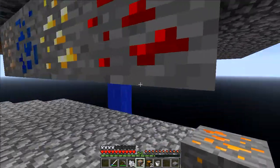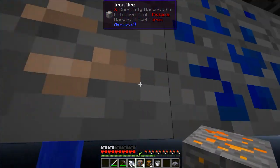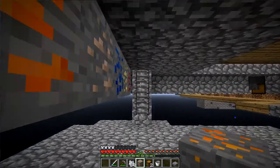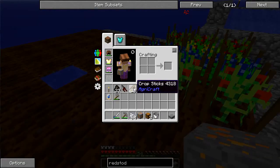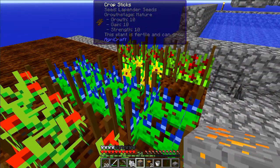Let's drop down underneath. Here we can see the redstone, the gold, the lapis, and the iron ore. I'm just laying these out in three-by-one patterns right now. What I'm doing is basically grabbing the...